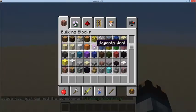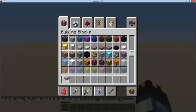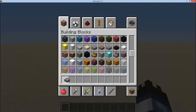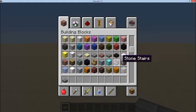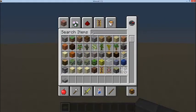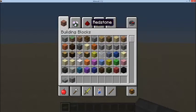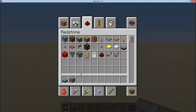Now what you'll need is a stone slab - actually any type of slab will do. So let's do a stone brick slab and get some stone bricks for ourselves. Search stone bricks. And then we're gonna go and get a lever for ourselves.